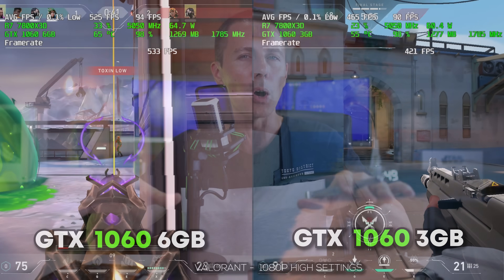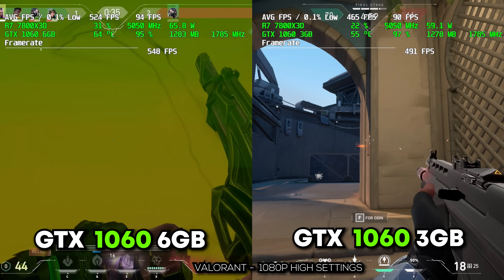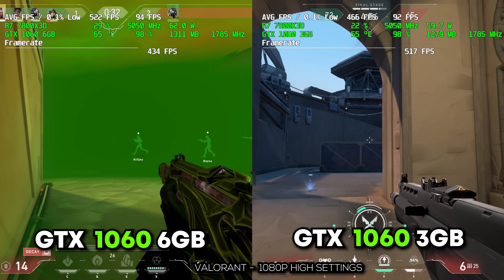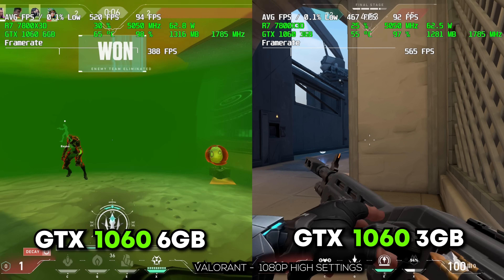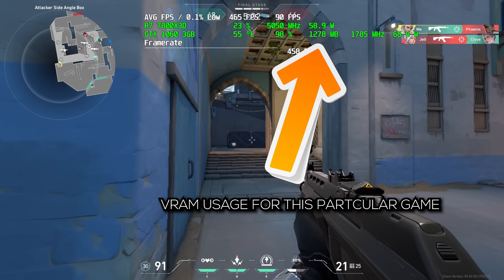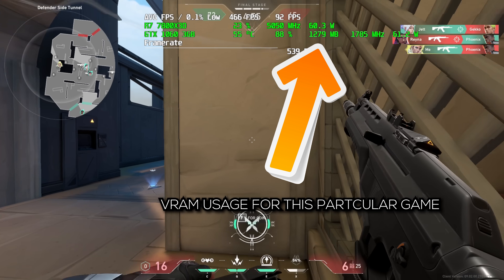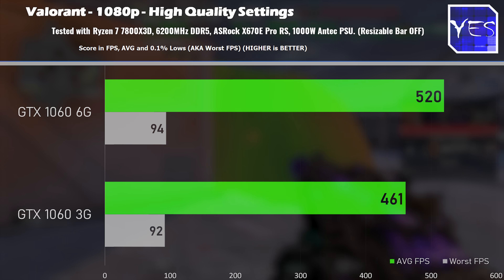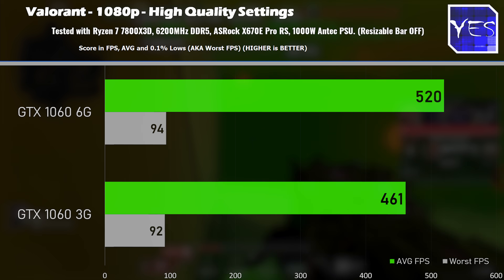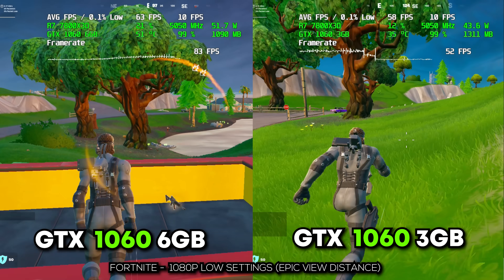Welcome back to Tech Yes City. Starting with the good news: for Valorant at 1080p high settings with no upscaling — all benchmarks today use 100% native resolution — both GPUs did an absolutely fine job. The 3GB VRAM limit was never in danger of being breached. The 3GB averaged around 460 FPS versus roughly 520 FPS on the 1060 6GB, which has a bit more grunt beyond just the extra VRAM. Valorant is absolutely fine on both.